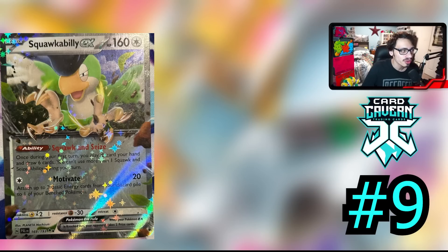The problem with Squawkabilly, and the reason why it's so low on the list, is: one, the ability is only on your first turn so you're not always going to use it; two, this is a very relevant 2-prize liability to have on your bench; and also not all decks are going to want to use it. But it is still a pretty strong card nonetheless, and I did want to include it in the top 10.